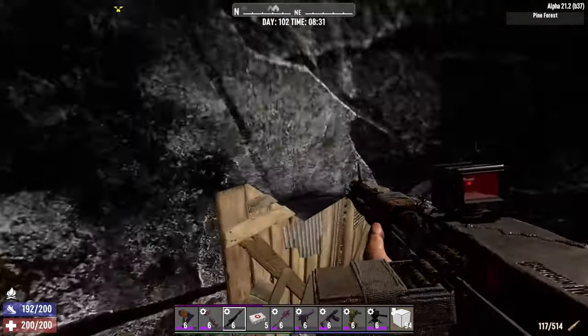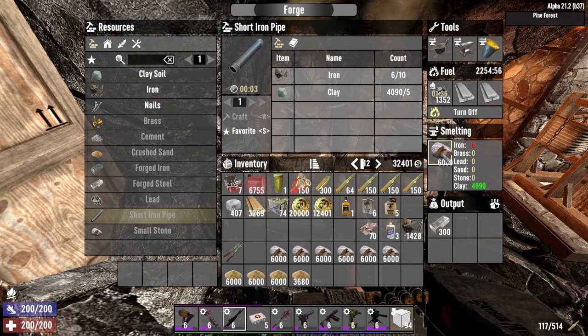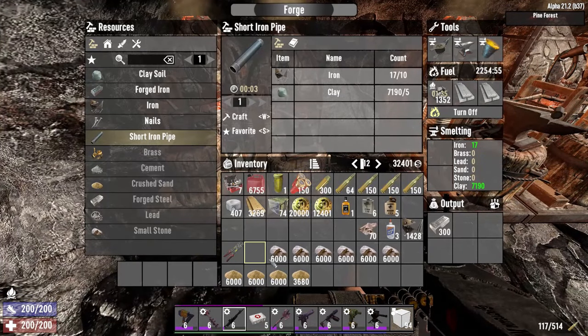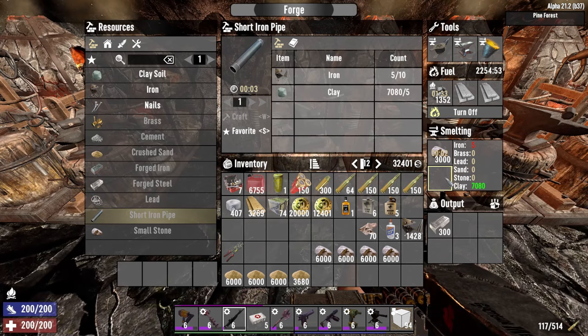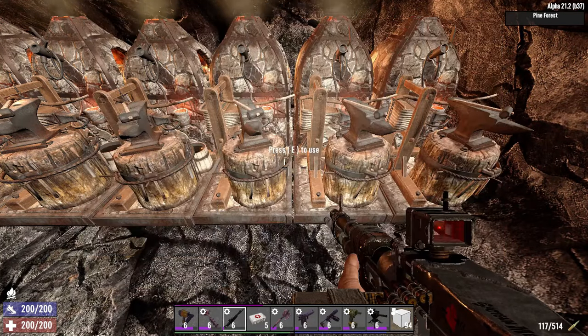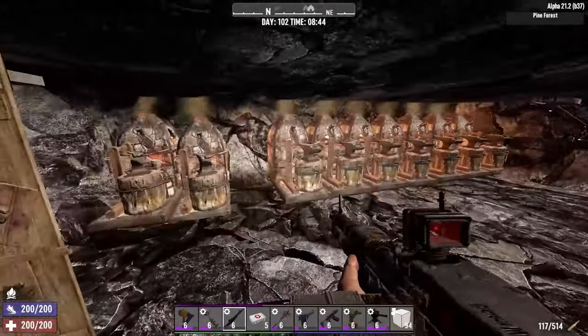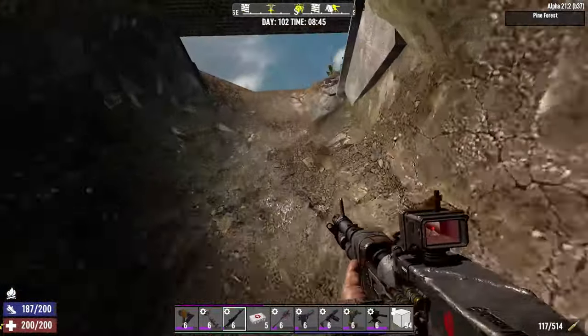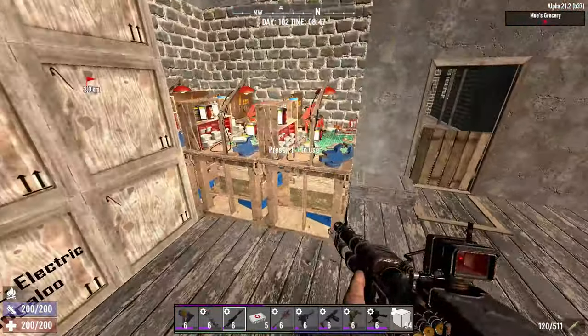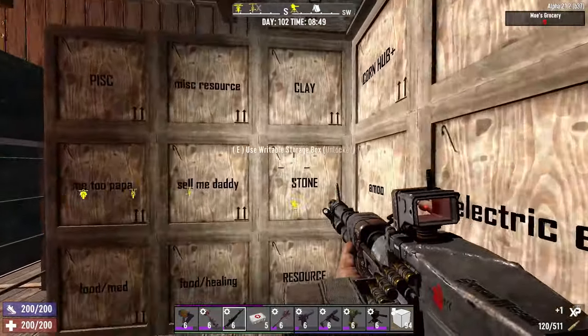We can take the stone that we have — since we're not really mining iron anymore, we could just put it in here. Split the stack into the different input slots. Give it about an episode and then we'll come down here and turn all of that into cement. We now have a thousand pipe bombs on the way — not excessive at all. We have our excess of sand, and I believe that was pretty much all I was doing apart from clearing my inventory.